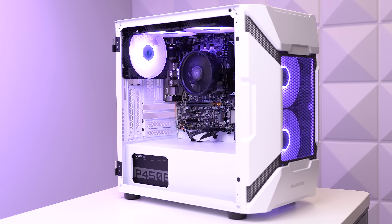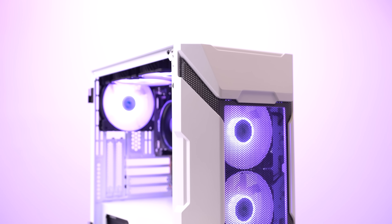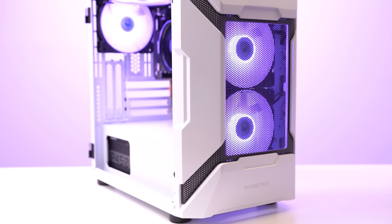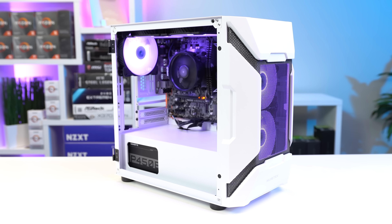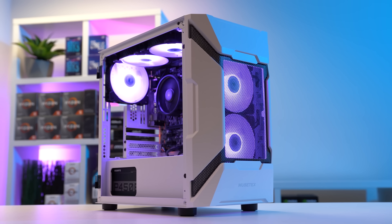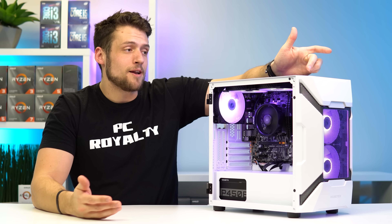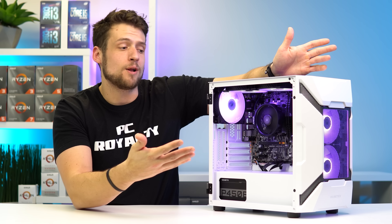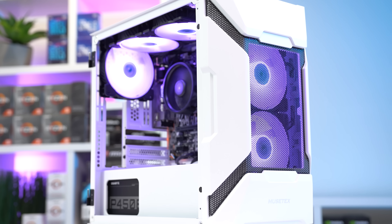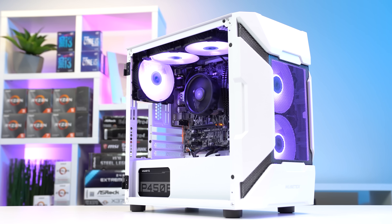The last part for the first iteration of this build is the case. This is the Musitex mesh micro ATX case — I spent a little more at $66, but it is one beautiful budget gaming PC case. I absolutely love how unique the design is. It comes in white and black, but the white option looks much better. It comes with five included RGB fans all plugged into a fan controller at the back — press one button to change all the RGBs at once, or plug the controller into the motherboard. I'll have links to some slightly cheaper case options in the description too.